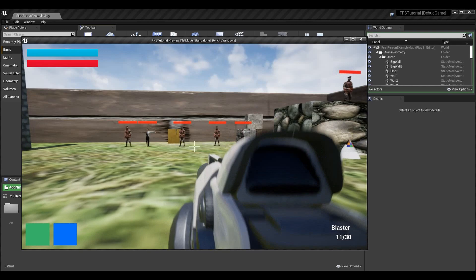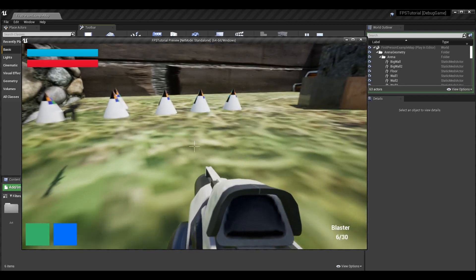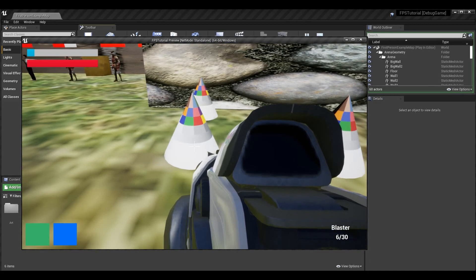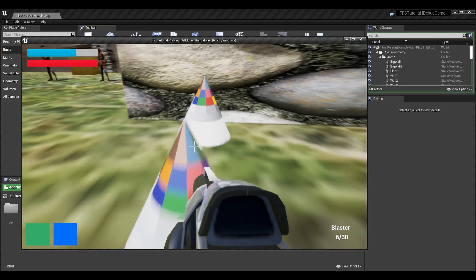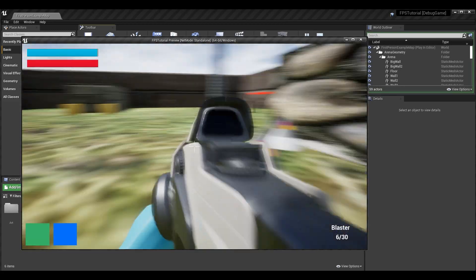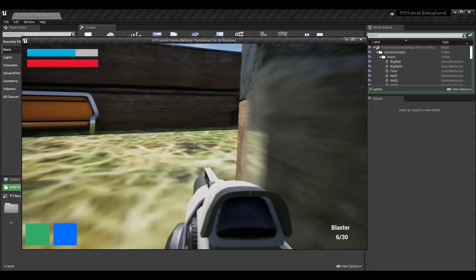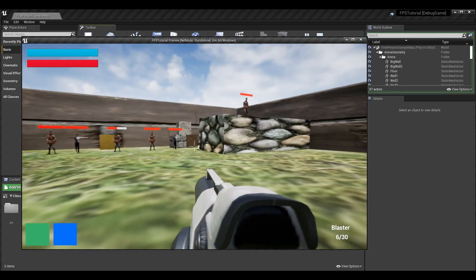What's up guys, Sean the bro here, and today we're going over regenerating shields and health in the first-person shooter tutorial series. We have these spikes on the ground that I'm going to run into to take shield damage. After a given amount of time without taking more damage, my shield will begin to regenerate. If I take damage, it resets the timer, and once again when I haven't taken damage for a specific period of time, it will begin regenerating again.